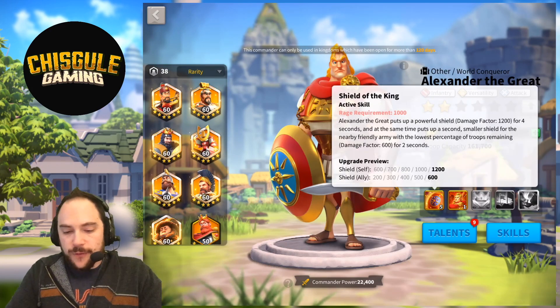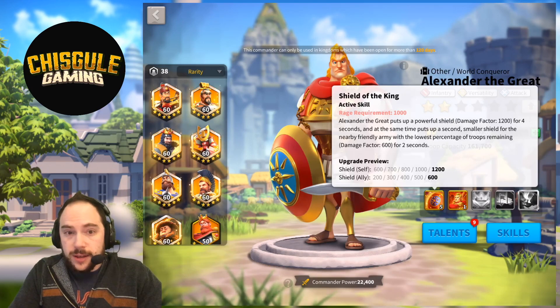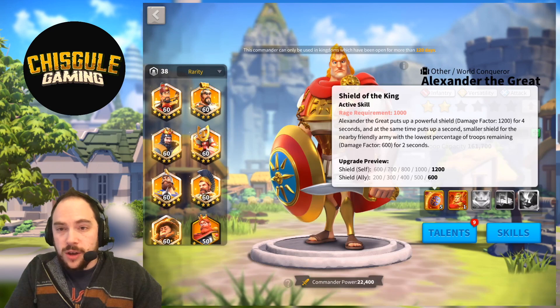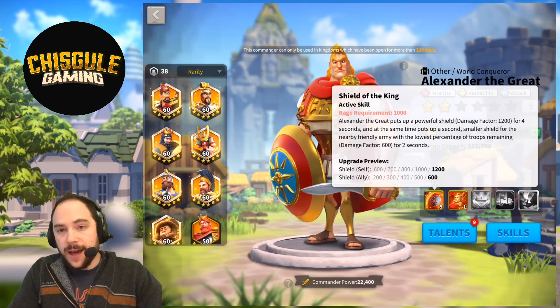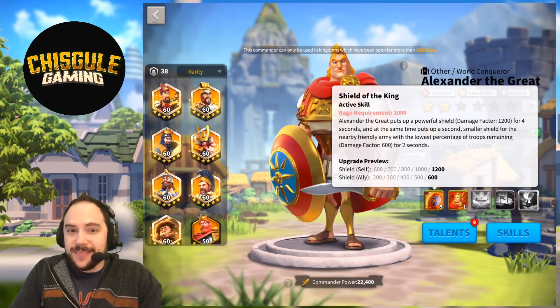The first skill on Alexander the Great is Shieldy. Alexander the Great puts up a shield on himself with a damage factor of 1,200 for four seconds, and at the same time puts up a second smaller shield for the nearby friendly army with the lowest percentage of troops remaining, with a healing factor max of 600 for two seconds. This means Alexander the Great is a portable shield generator — sign me up for that.